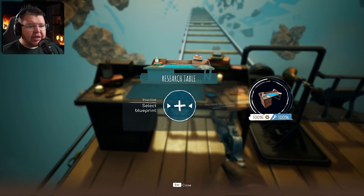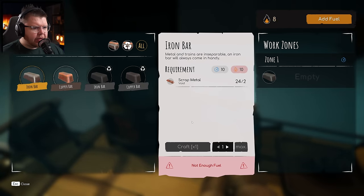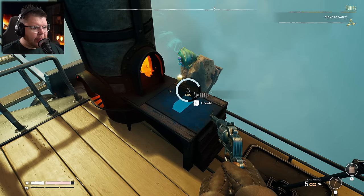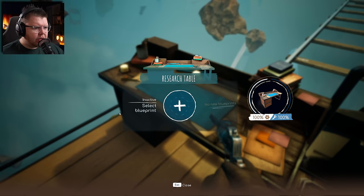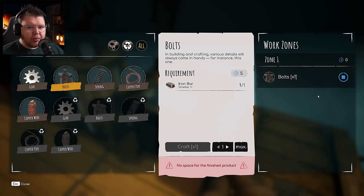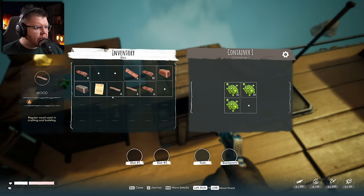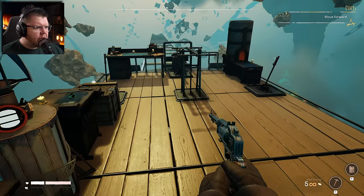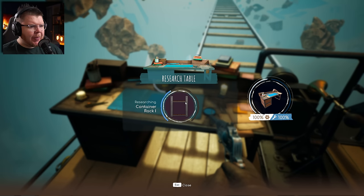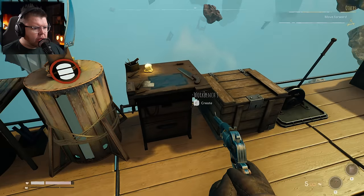We should be able to make what we needed for the container rack. We've got plenty of wood, we just need to make some bolts. Let's smelt a couple of iron bars — we've got zero fuel so let's add six wood. We'll grab the iron bar, turn that into bolts at the workbench, and that should allow us to research the container rack. Not enough space in inventory — let's throw the chemicals in there.